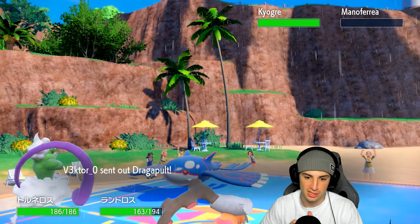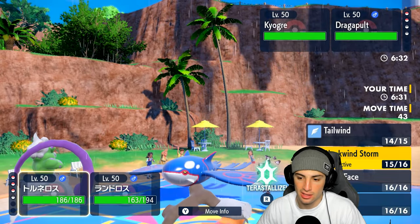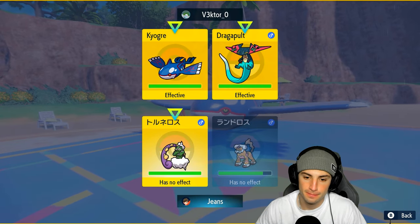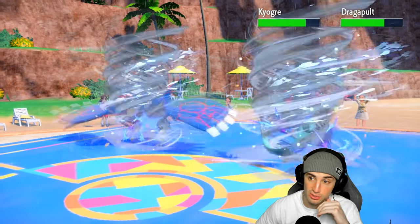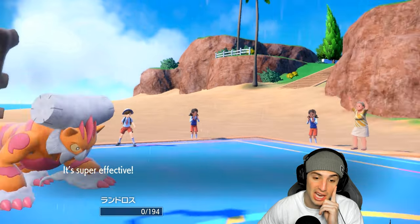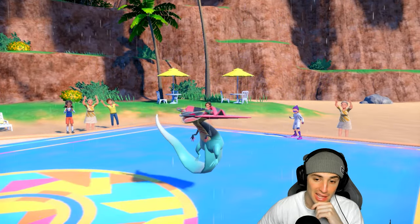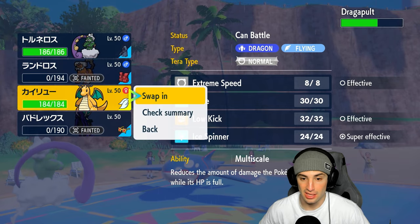It's gonna be Dragapult, so we do have speed right now. Bleakwind Storm with Earthquake — we've still got two turns of tailwind. Bleakwind Storm is 100% our play, throw Earthquake across the board. Has no effect on Tornadus, but we get some big-time damage. Kind of wish we brought Urshifu, but Landorus is gonna do some nice damage here. Bleakwind Storm lands; clear body on Dragapult. We don't outspeed Kyogre — this has got to be Choice Scarf Kyogre.